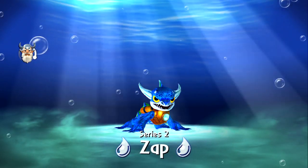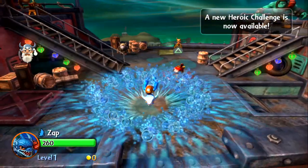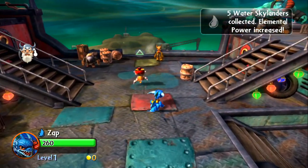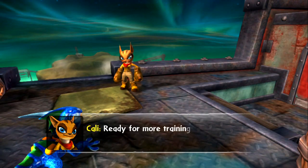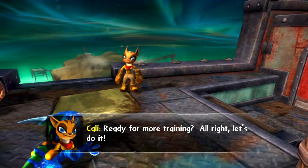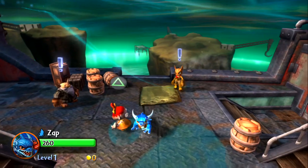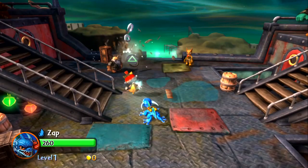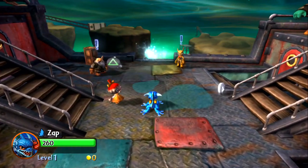Here we go with Zap Series 2. Let's take a look to see exactly what his heroic challenge is going to look like — we added him in. Let's actually take a look at his powers. Primary attack is a really fast lightning shot — you can shoot three really quick.